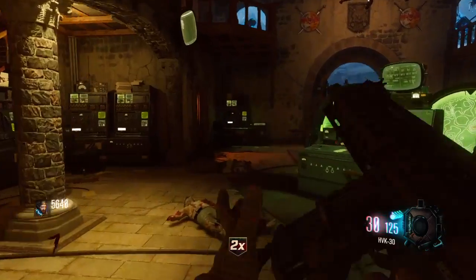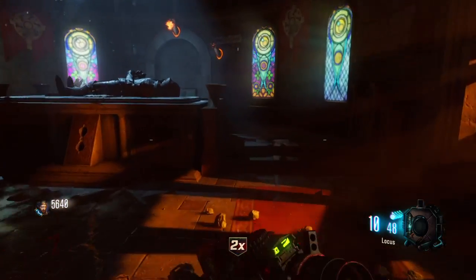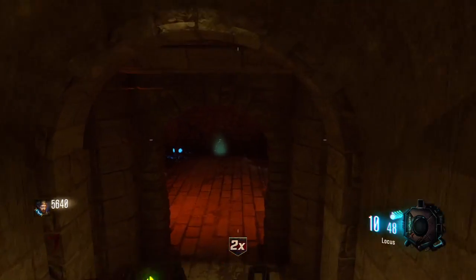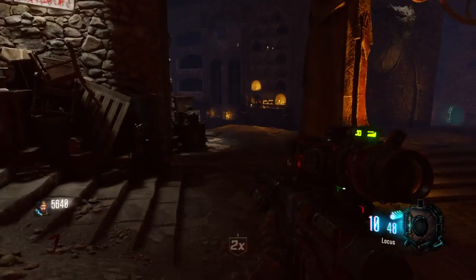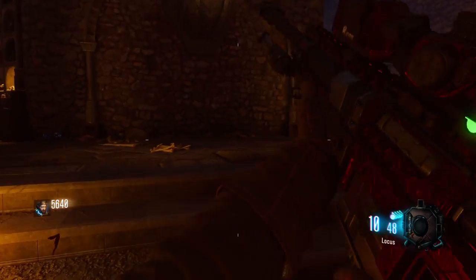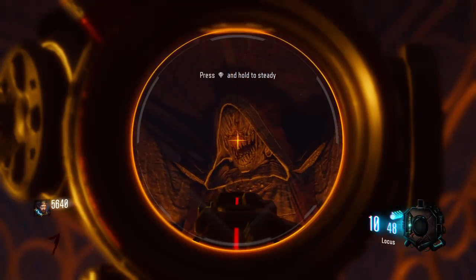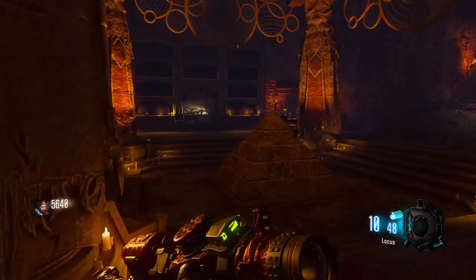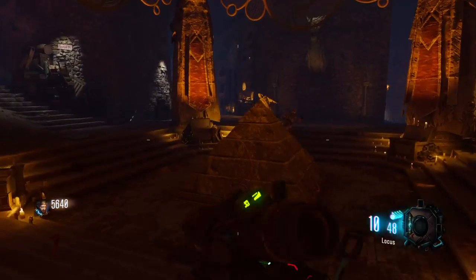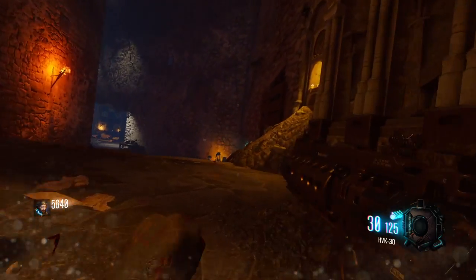I've actually never noticed this before — what is this room? A tomb for kings. 'They would be disgusted if they knew what Group 935 saw.' Those guys are — I believe they're called Guardians. They're from Shadows of Evil, so that's kind of interesting that they're here. And this is the MPD, which is a little interesting.